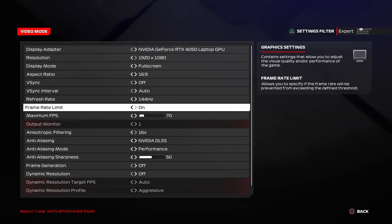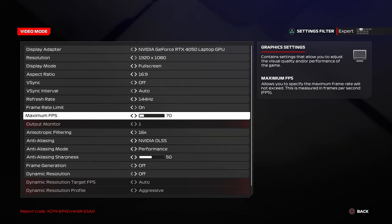This might seem counterintuitive initially, because you are limiting yourself to a maximum frame rate. But trust me, this helps you achieve a faster lap time. Just below, there is another option called Maximum FPS. Set this to 60 or 65 — what these settings do is limit the maximum FPS to 60.